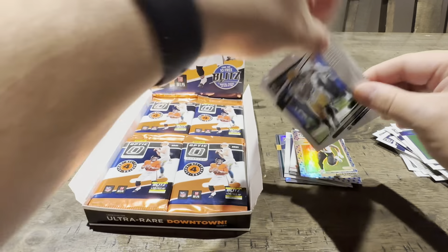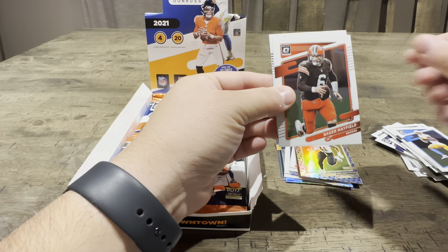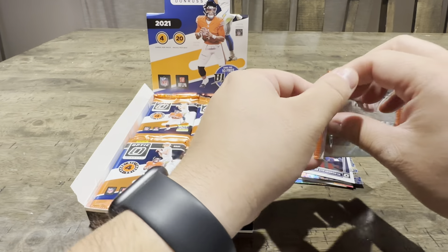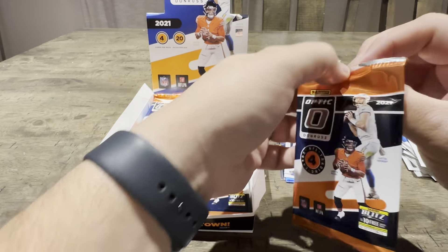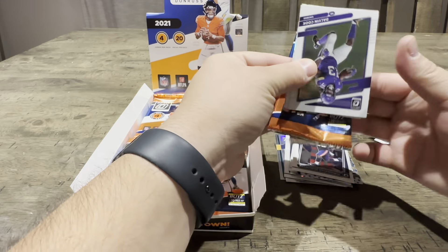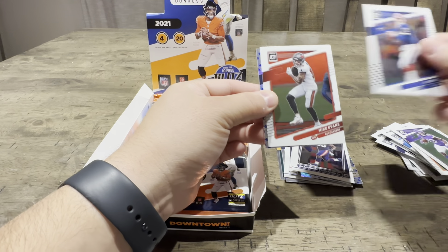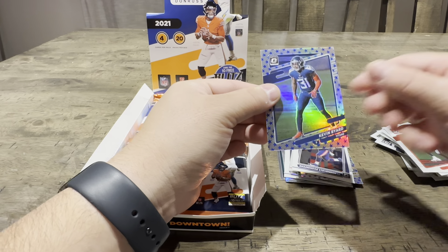So far we haven't really hit any big rookies, other than that T-Law Gifted Rookies with a nice bent corner. We had rookies — it's Mac Jones and Ramondre Stevenson. I really want another T-Law to add to the collection. Which I actually need to send off stuff to PSA. Stars — Kevin Byard.